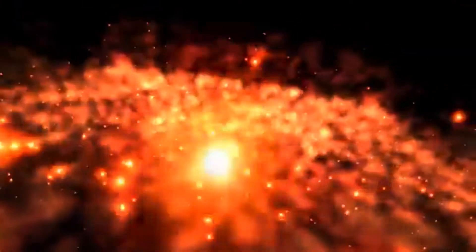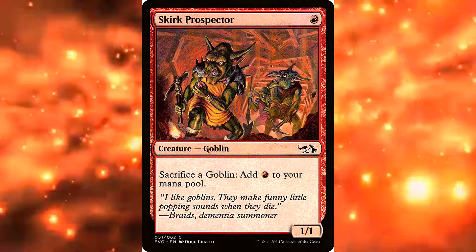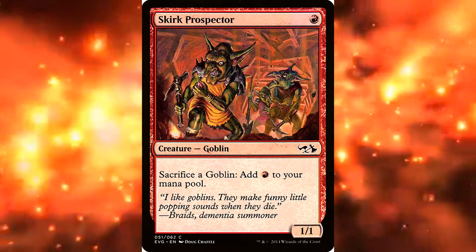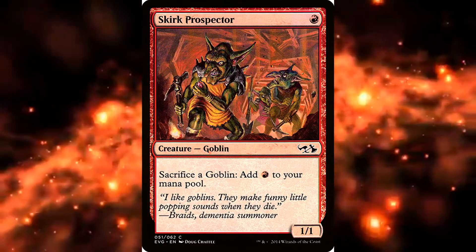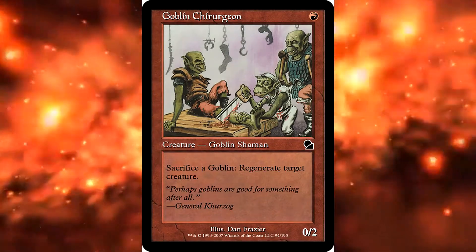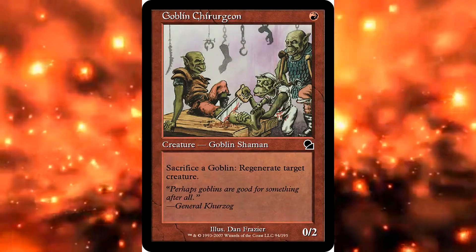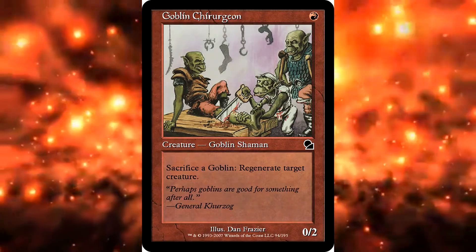Now let's talk about the sacrifice tactic. We have two sacrifice outlets in the form of creatures. First, Skirk Prospector — this card is incredible on its own. Not only do you have a way to use creatures that you create beyond swinging, but you can convert them into mana. It reads: sacrifice a goblin and add one red mana to your mana pool. That gets really out of hand when you have 20 goblins on the board. Then we also have Goblin Churogen. This card is good for keeping Krenko alive — it reads: sacrifice a goblin, regenerate target creature. You can use the many tokens you have to keep Krenko alive.